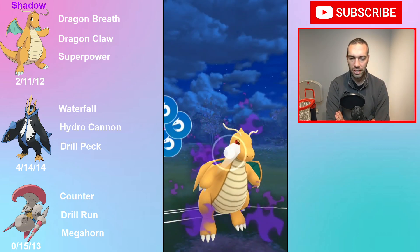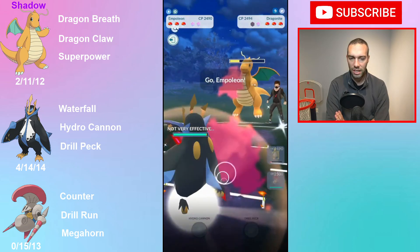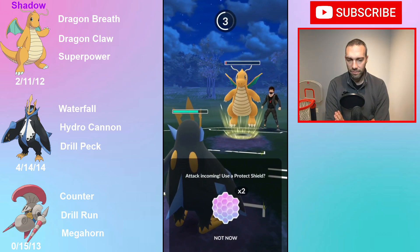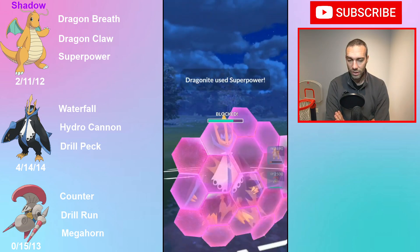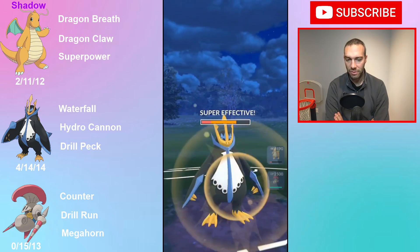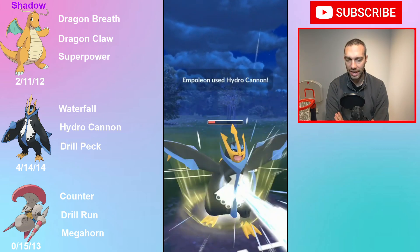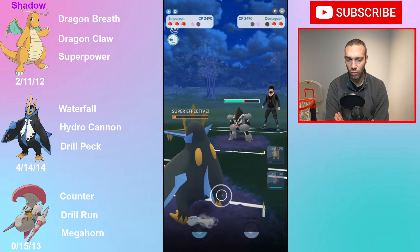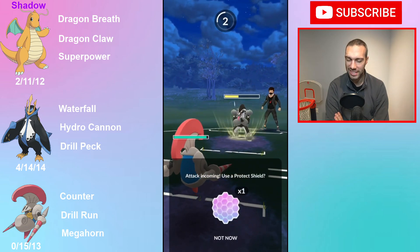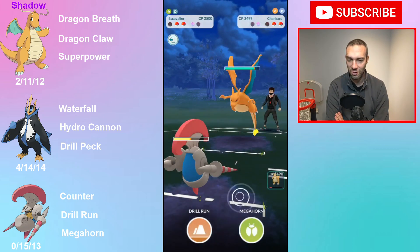Their Dragonite comes in and I think I make a big mistake here, because what I essentially did is switch-block myself and I'm just coming into a Superpower. So I shield one Superpower — they get a second one off, so I shield the first which is good. They still get a second move off which does a ton of damage. They're going to get their Obstagoon which gets a little farm on me. I do get a Hydro Cannon off, so that's not bad. But my Dragonite is real low — they now have farm — so I come in with Escav, take one Night Slash, and hope I can take what's in the back, but unfortunately this game is over going into the last Pokémon.